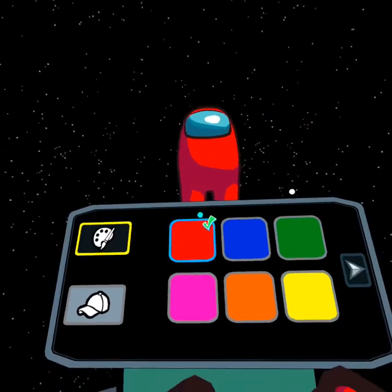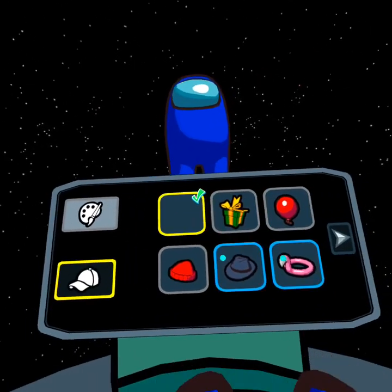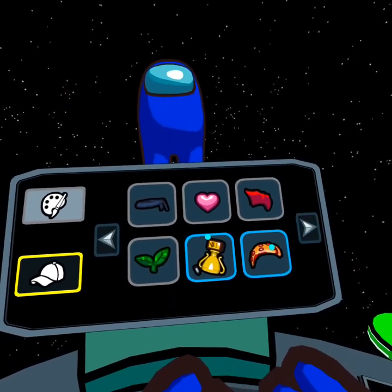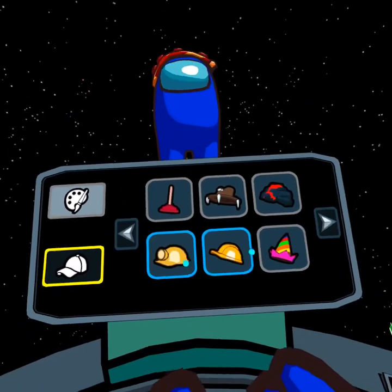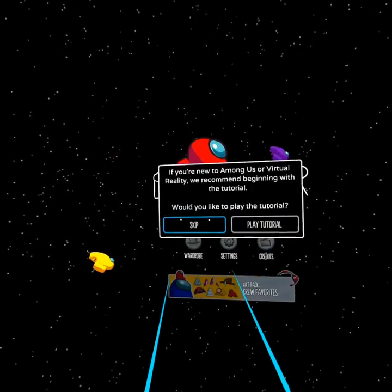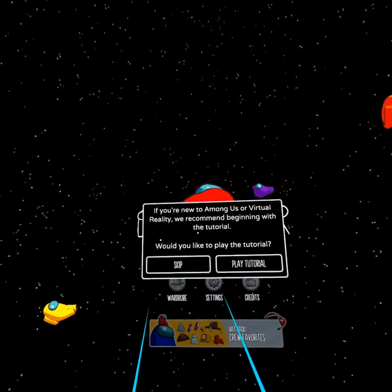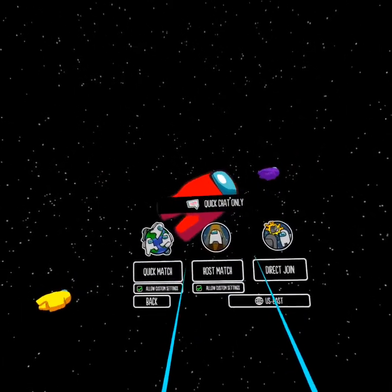First I want to edit my wardrobe. I like blue because it's my favorite color. Oh, pizza — I like pizza. I guess I'll do a builder hat, I don't even care. If you're new to Among Us or virtual reality, they recommend beginning with the tutorial, but I already did it so I think we're fine.